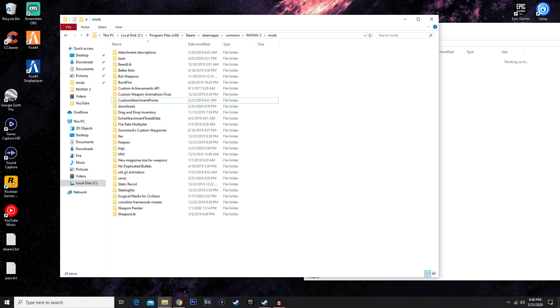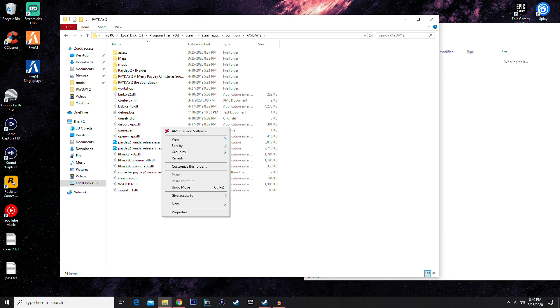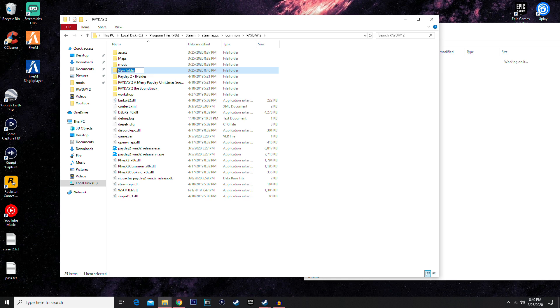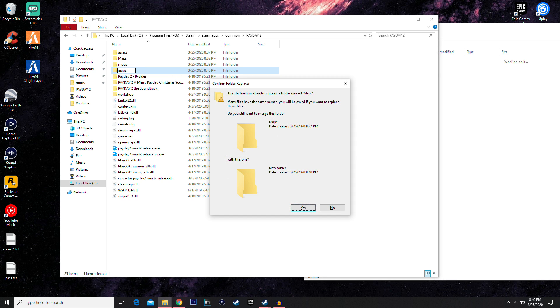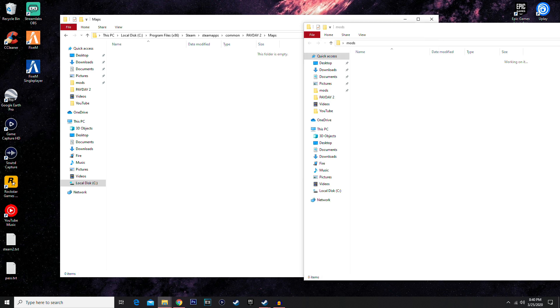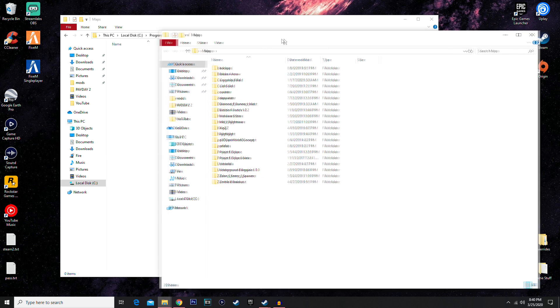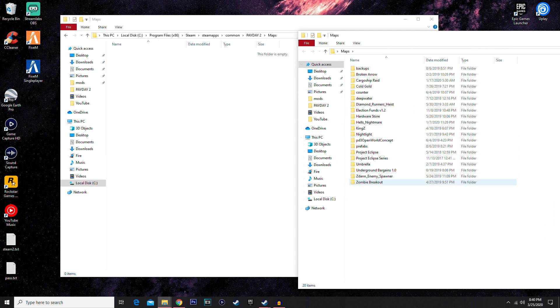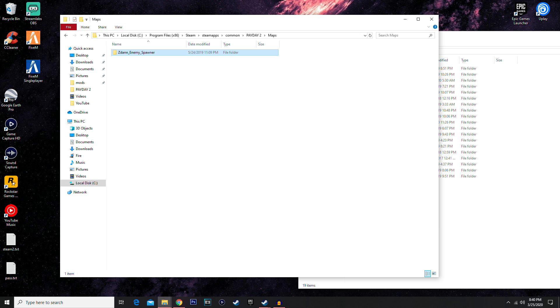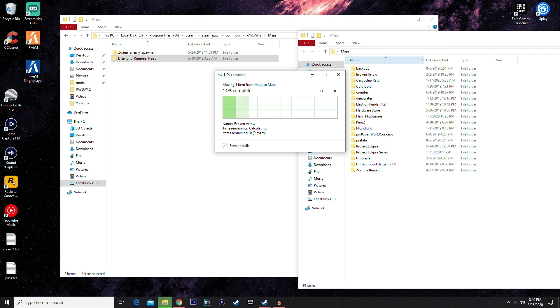If you want custom maps, create a new folder and name it 'maps' inside your Payday 2 folder. This is where you put any custom map files. For example, I'll throw in Enemy Spawner, Diamond Runners, and Broken Arrow. It might take a moment to copy over, but that's all there is to it.